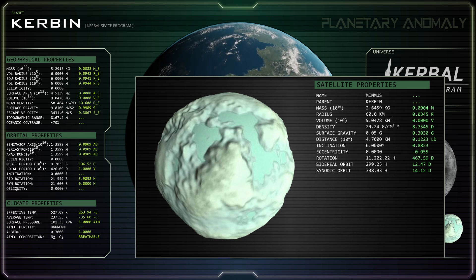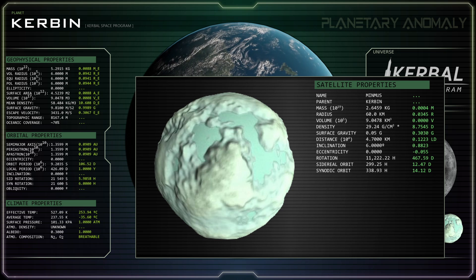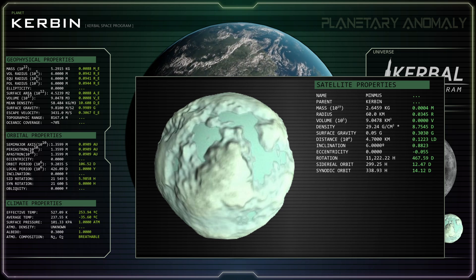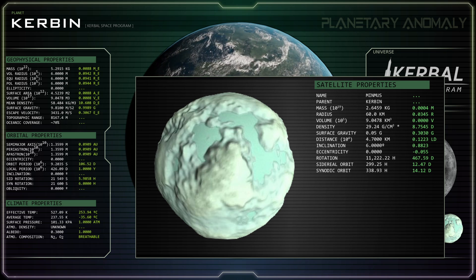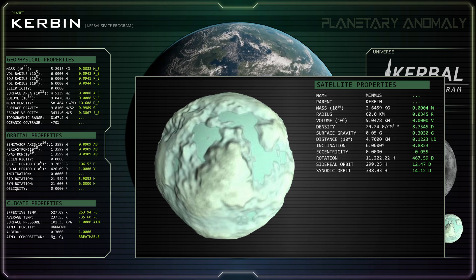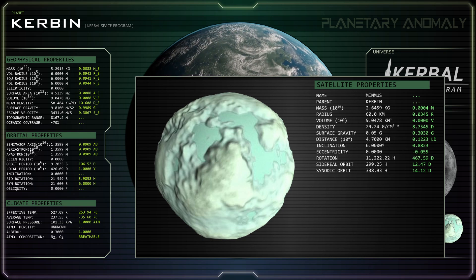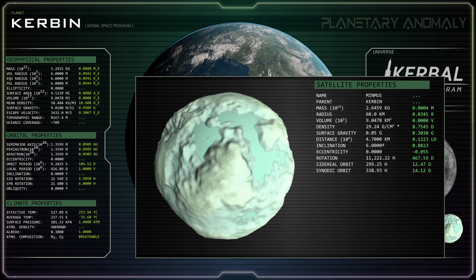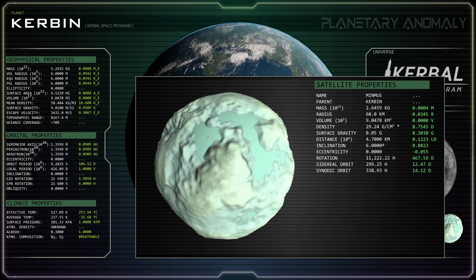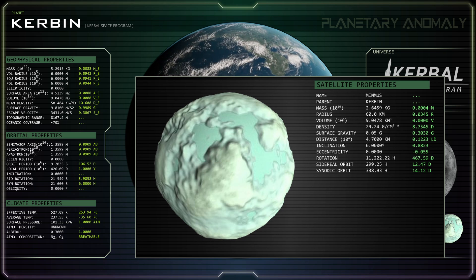Minmus orbits Kerbin at a distance of 47,000 kilometers, or 0.12 lunar distances, with a period of approximately 299.25 hours, or 12.47 days. This scales up to a distance of 1.22 lunar distances and a period of approximately 648 hours, or 27 days. Unlike its sibling moon, Minmus is not tightly locked to Kerbin and possesses a slow sidereal rotation period of 467.59 days. With its scaled-up parameters, we would expect a moon orbiting this close to its parent planet to be tidally locked, but in its scaled-down state, the small mass of Kerbin coupled with Minmus' ultra-high density does render such independent rotation slightly plausible.